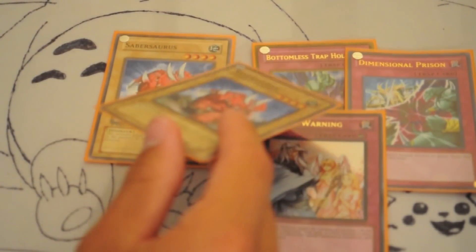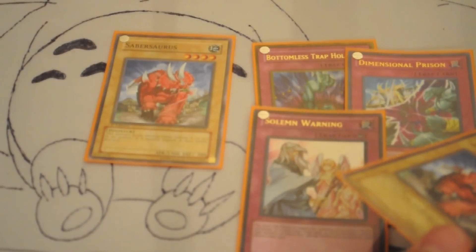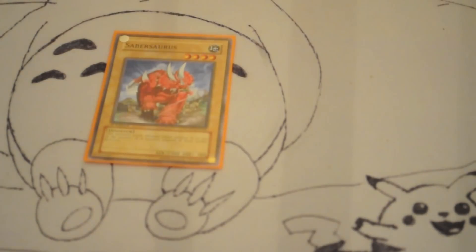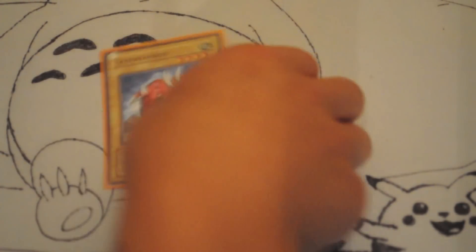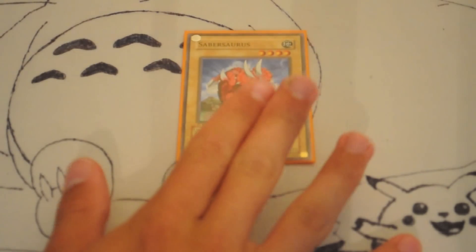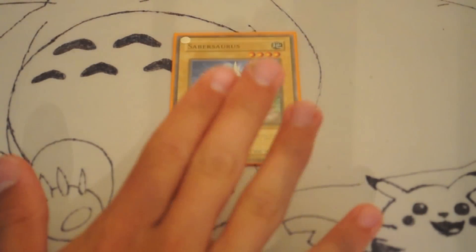Bottomless is good against the mirror match, Deep Prison is good against other decks that use the Graveyard, and Solemn Warning is just good all around. Lance is very strong in this deck as well. If you have Saber's Horse, you can summon him and protect him with Lance and other cards.